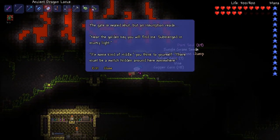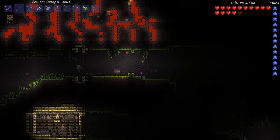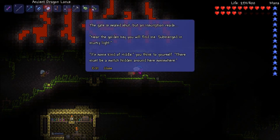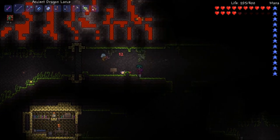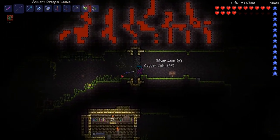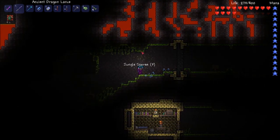The gate is sealed shut, but an inscription reads: near the golden key you will find me submerged in murky light. Is it really that far away? Yeah, it's pretty far away. Oh, I found it. Yeah, I found it. So I found the key. I also found the switch, both of which I've already pressed. And jump.